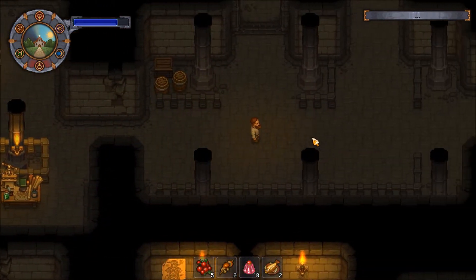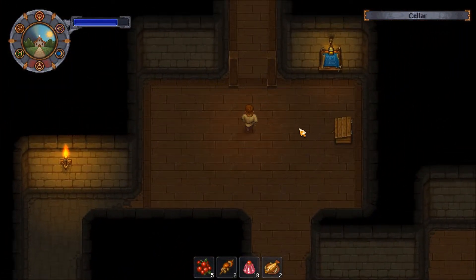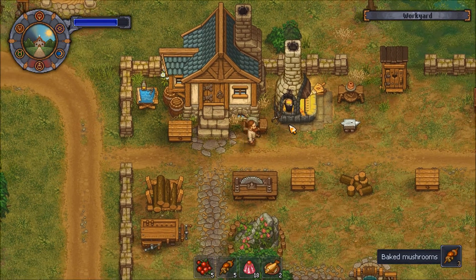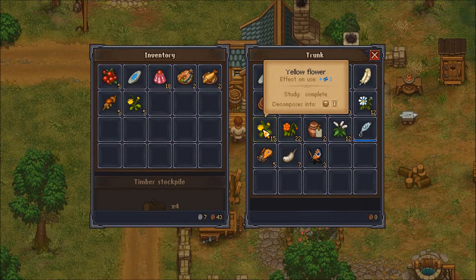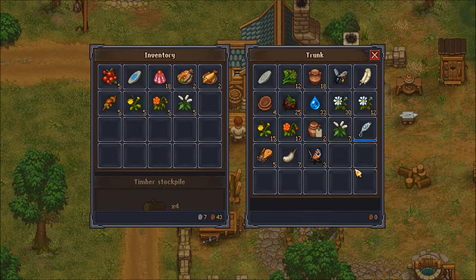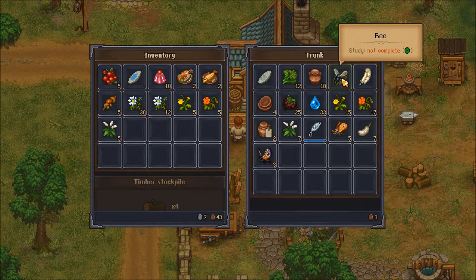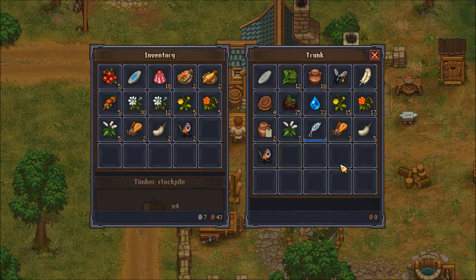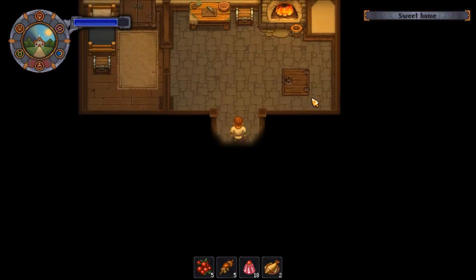Let us go and get flowers because we have plenty in our container. And while we do that, we can talk about note three. We completed that — we'll take those around with us because they can actually be used. A lot of stuff can be used in there.